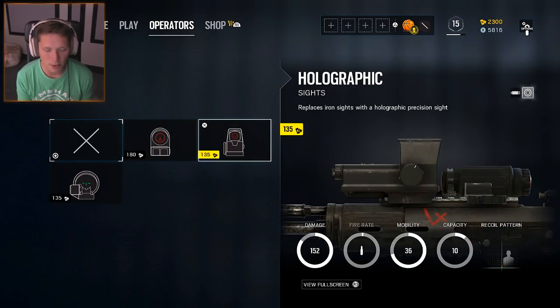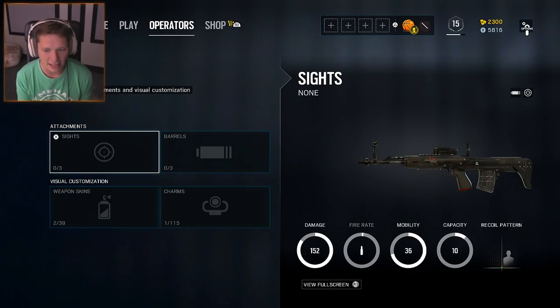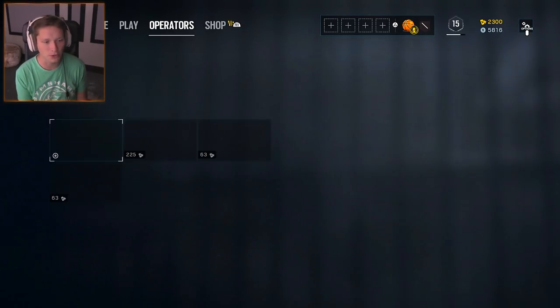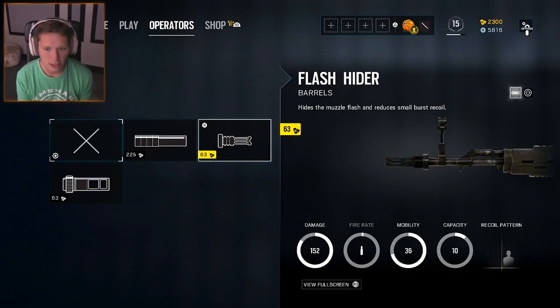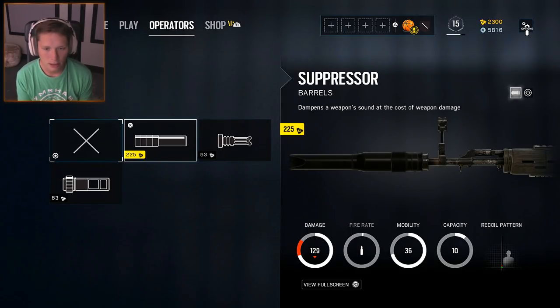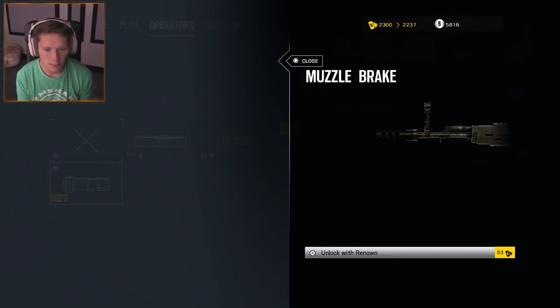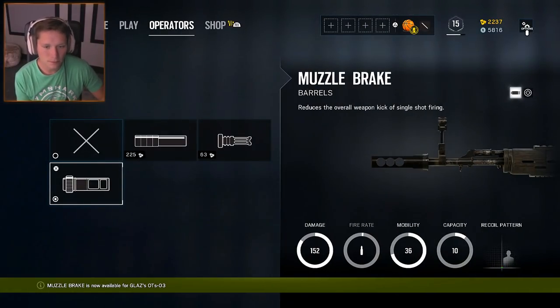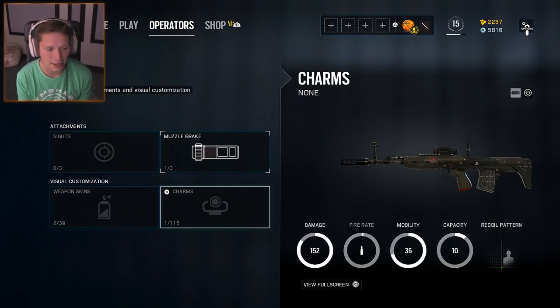Do we want to do something that's not the current sight? I'm not sure how good the current sight is, so I think I'm gonna leave it as is and hope it's not awful. We'll go with a flash hider — actually, let's try the muzzle brake. I feel like there's a lot of one or two shot kill scenarios here.